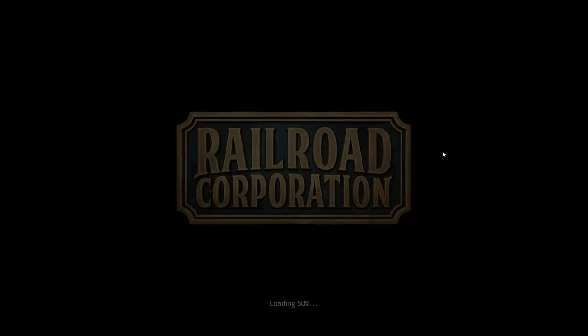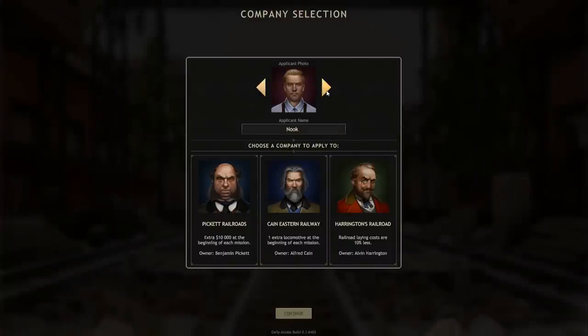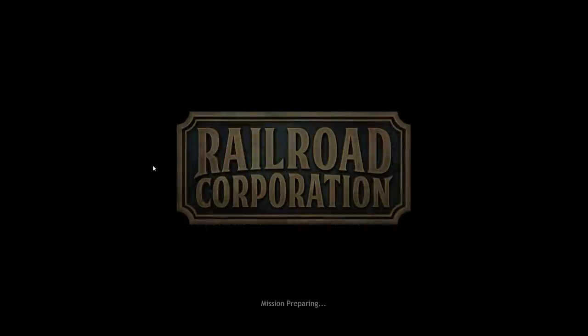We're in like 1830-something - early days. So we're going to pick a face, which I like that guy. And what company do I want to work for? I'm not on my own - I've got to work for somebody else. Pickett gives me an extra $10,000 at the beginning of each mission. Kane gives me a free train. Or Harrington, where laying roads is cheaper. The train's like $14,000, so yeah, I'll take Kane Railway.